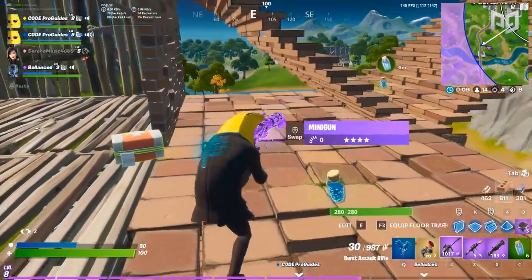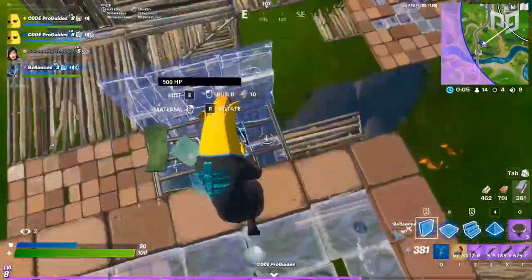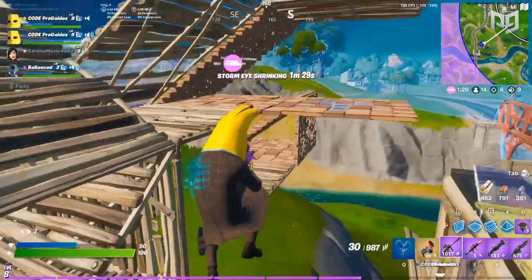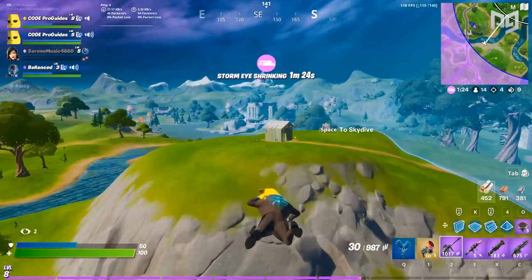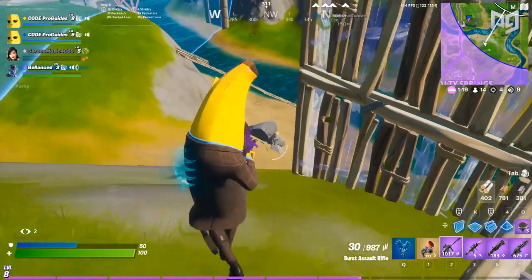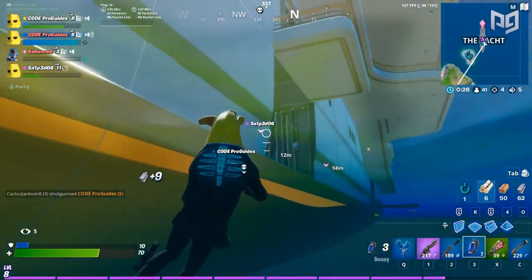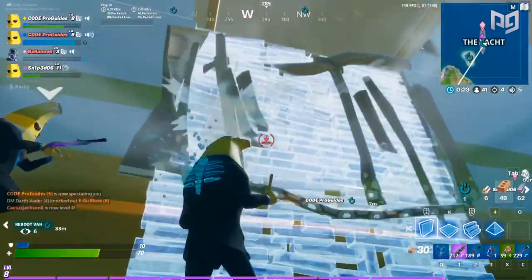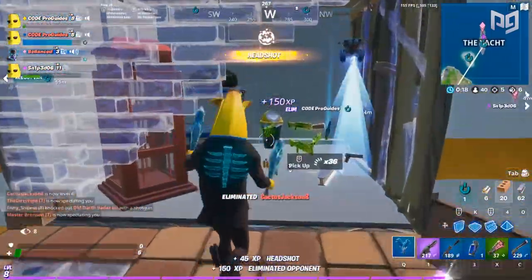Launch pads have been added to the Arena playlist, adding an extra movement item that is going to make a huge difference in Arena gameplay. In-game rotations are now much easier and can be done through a quick placement of a launch pad - a great change, as mobility items were greatly needed in Arena. Epic has also added two brand new items: the decoy grenade and the creeping cardboard. The decoy grenade creates a decoy of your player that attracts AI bots and can also trick other players.